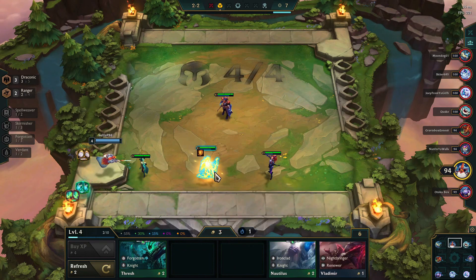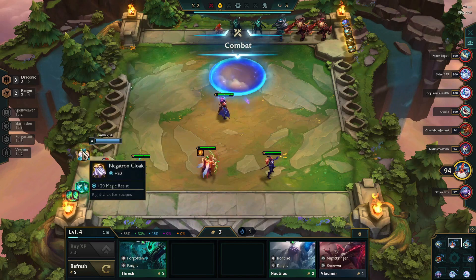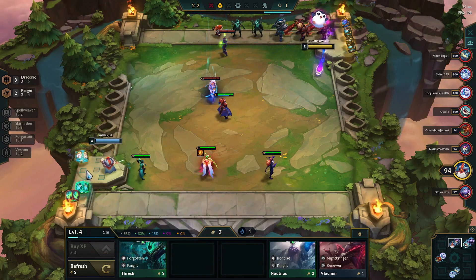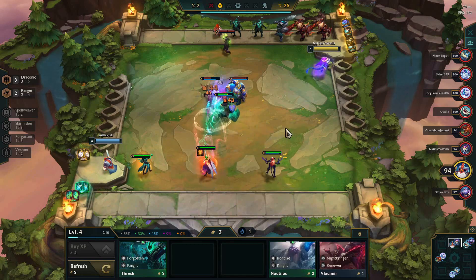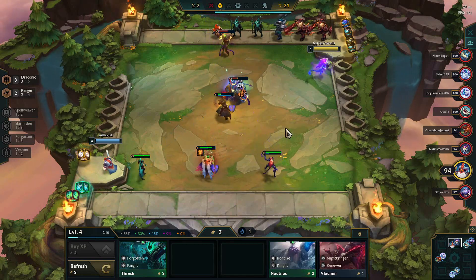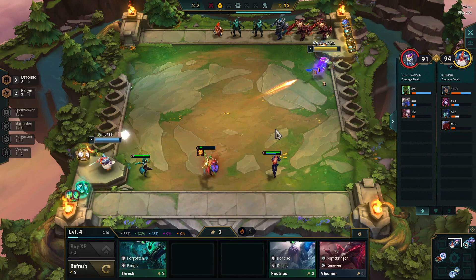So what does this trait do? The trait actually does not have any combat powers whatsoever — that's why it's similar to past gold-generating traits like fortune or pirates. What happens with Draconic is every time you have it in, at the start of the next round, you will lay little eggs on your bench. Then after a couple of rounds those eggs will end up hatching, and they can have either gold in them or additional champions.